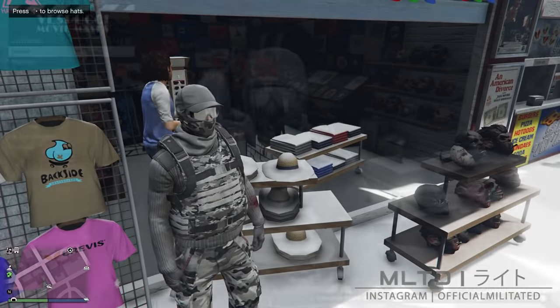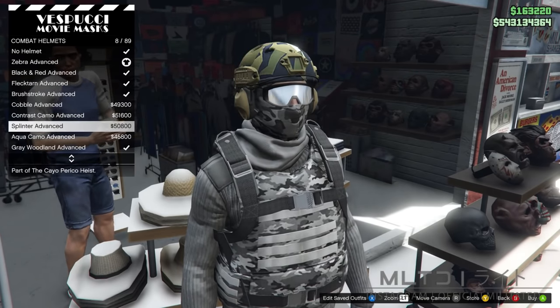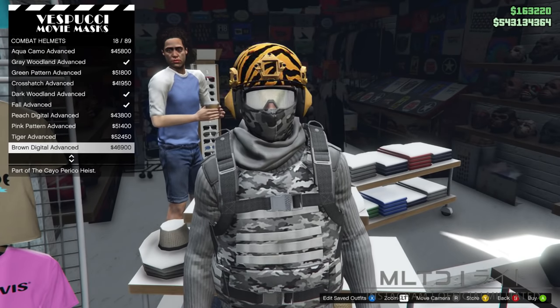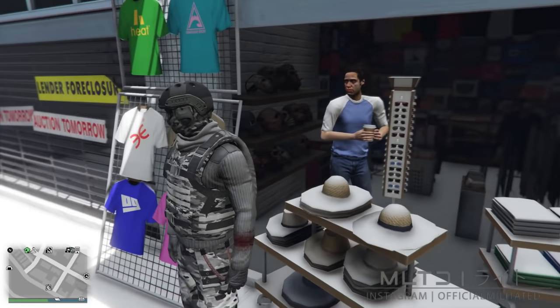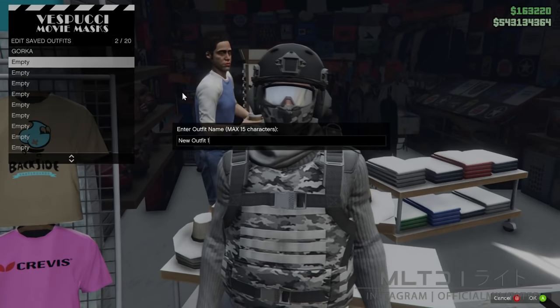From here we're going to go into the hat section and into the combat helmets category. It's entirely up to you which helmet you pick but I'm going to go for the black advanced. As you can see you won't need to do any glitches to combine it with the glasses or mask. That is pretty much that outfit done — it's essentially just a different version of the first one. Before you do anything else just make sure that you go and save this outfit into an empty outfit slot.